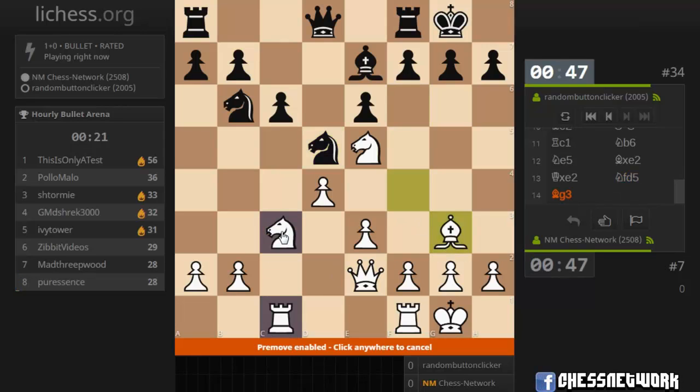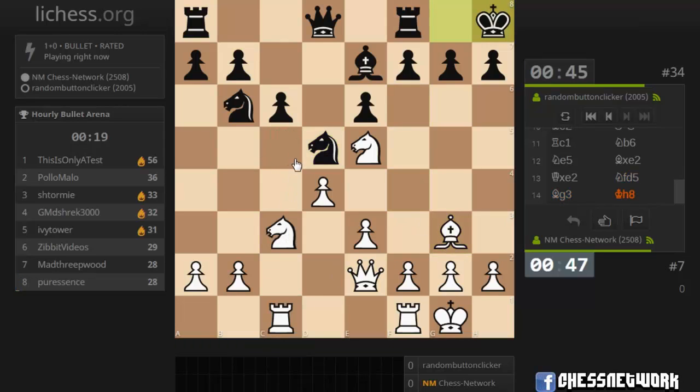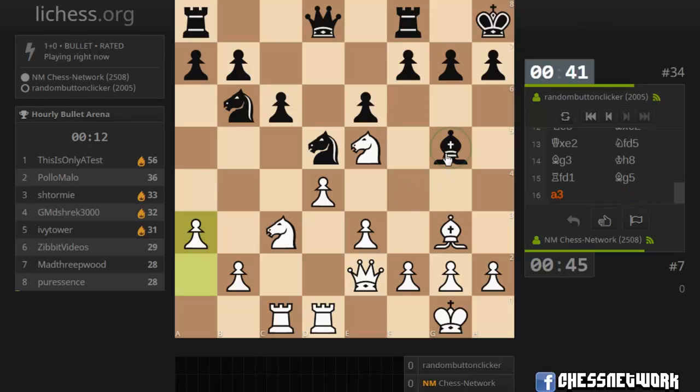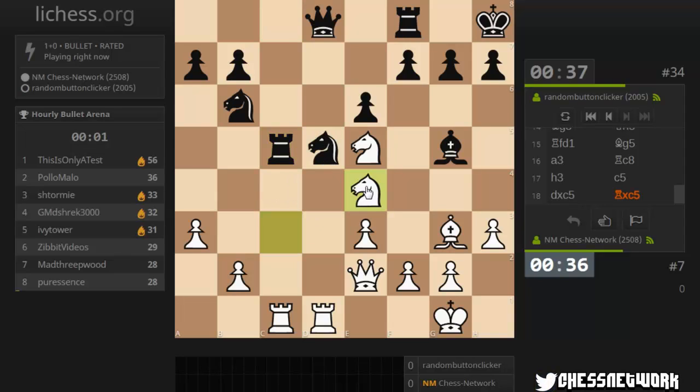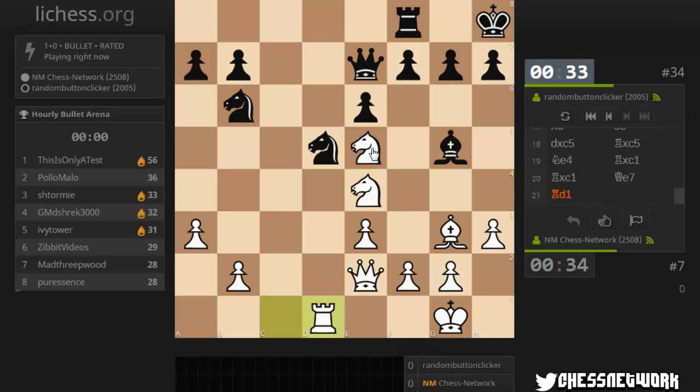Let's back up. Focus on c5. I still need a flight square. Their rook can't go too far now that their king is in the corner. What's the scoop with this guy? I'm going to take there and look at some pin stuff. We could go here — queen is restricted.